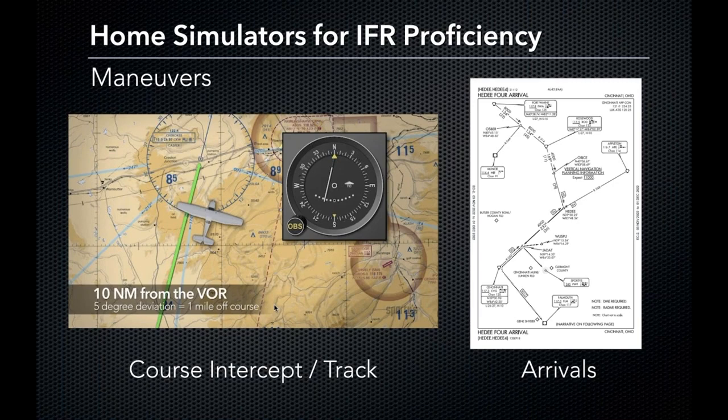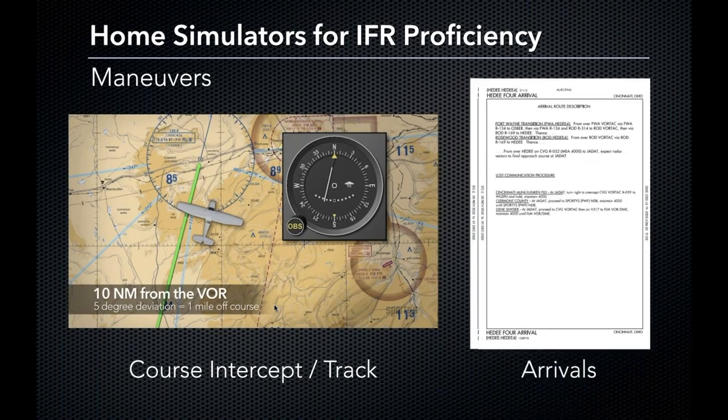We also have arrivals. Just as departures are an upgrade from taking off, arrivals are the in-between from en-route to approach when flying larger aircraft — something we can factor into our flight simulator usage. Here is the text description of that same arrival.